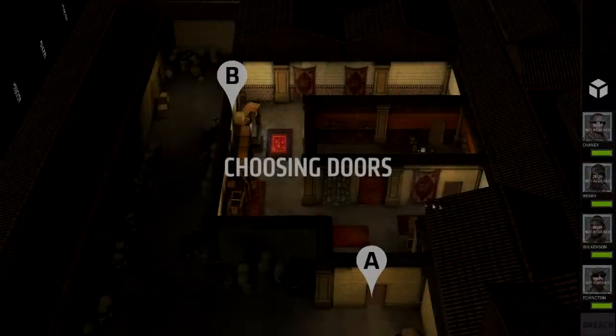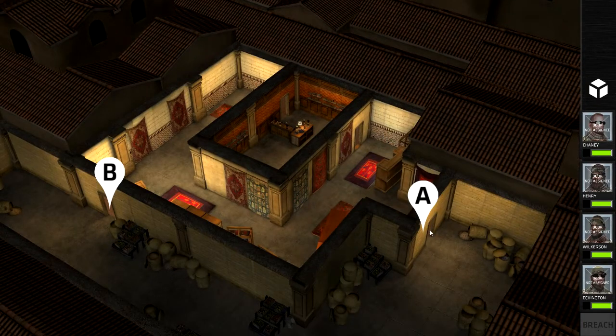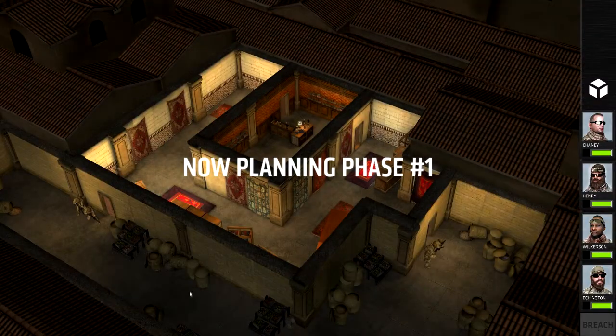The freaking music is legit. Listen to this. Okay, we're going to split this up because it seems like a simple area. We're going to send in Henry the breacher with the medic, and then we're going to send fire team leader and weapon sergeant. Team stack up.